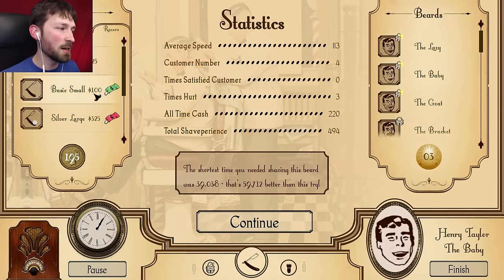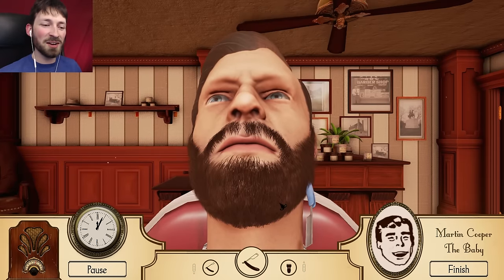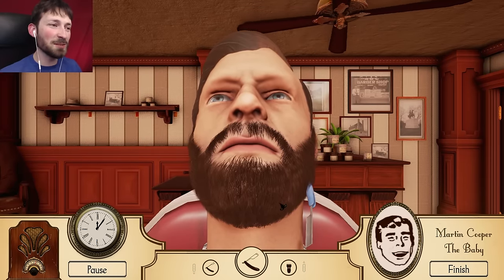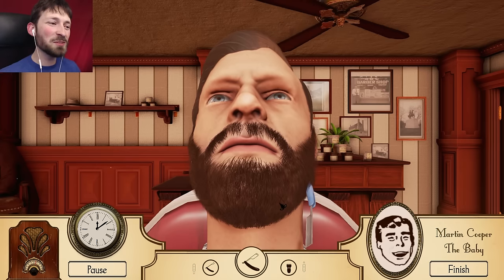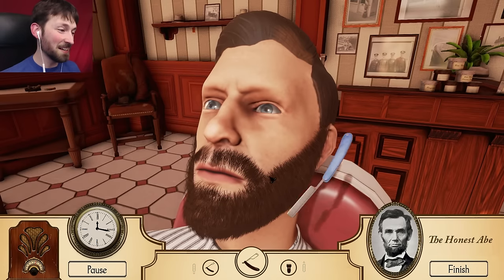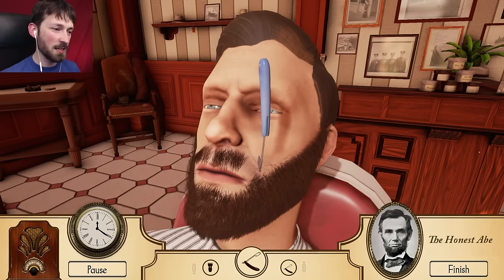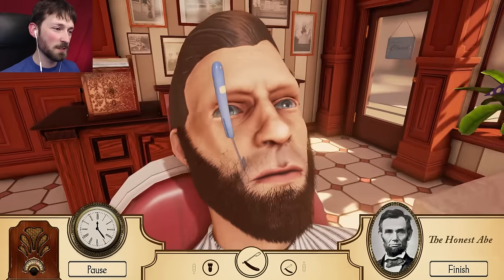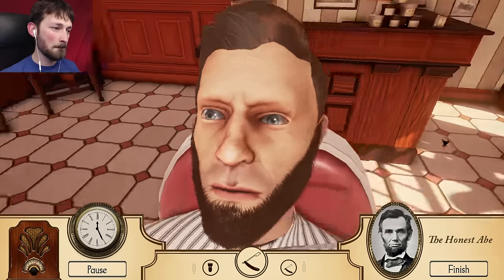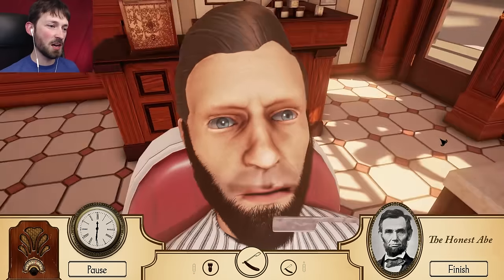Now we can buy more things - the basic small. Let's get that for some fine crafting. We need another baby but you know what? I don't want to keep giving people babies and lazies. We're gonna give them our own type of hair - whatever beard we choose. Starting off, we have the Abraham Lincoln. That shouldn't be too bad. Give you the old honest Abe. Four score and seven years ago, you had a kick-ass beard.